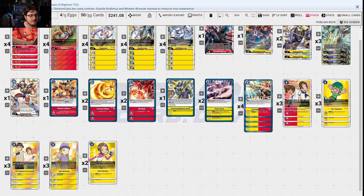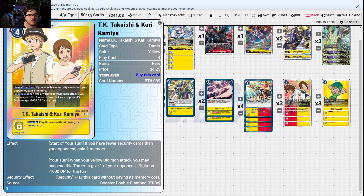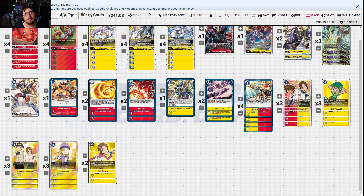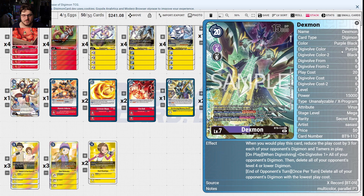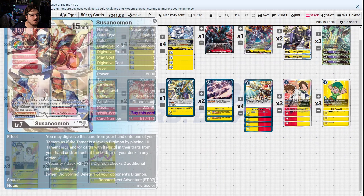Kari basically makes JetSilphymon free. Zoe takes fun stuff out and helps. TK/Kari — there's a reason we're playing Dedicated Plan and a red tamer in every red deck this format. That's because of Bellestarmon and yellow hybrid — you want outs to those decks. Dexmon just pops all your opponent's digimon with the lowest play cost, on play and when digivolving, to get rid of anything with an on-deletion effect — huge.